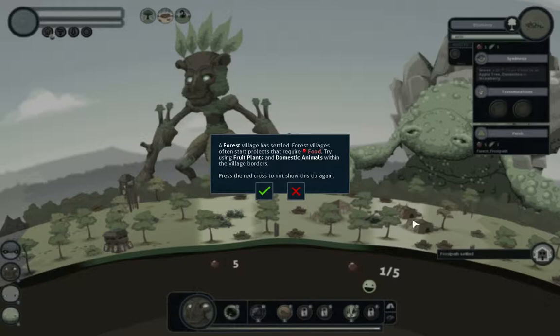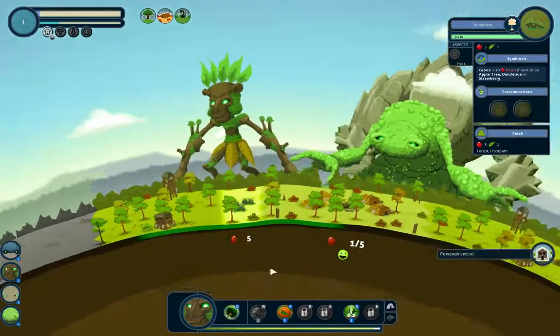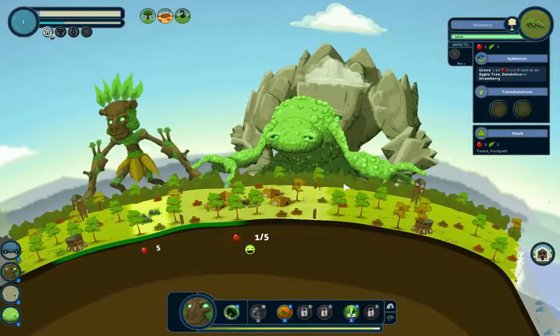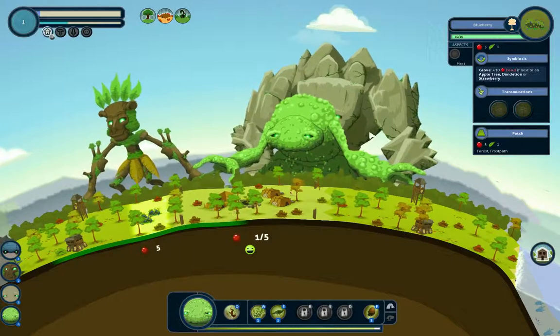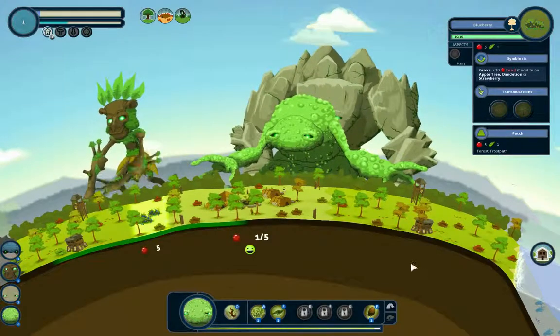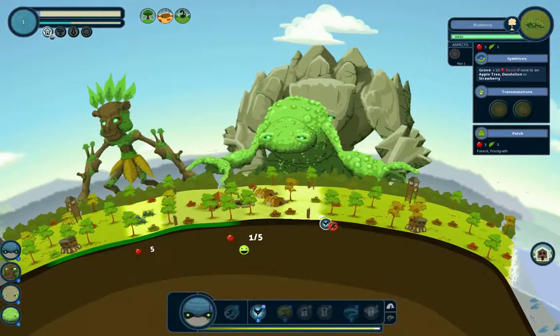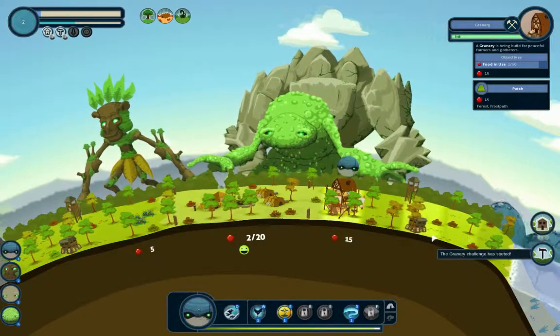Forest villages often start projects that require food. So we can't necessarily do that right now, but eventually they will start a project. There's sea monster's food. And basically the granary, yeah.